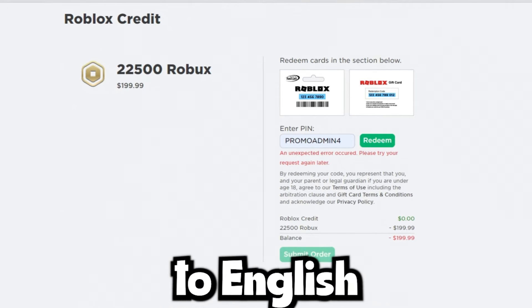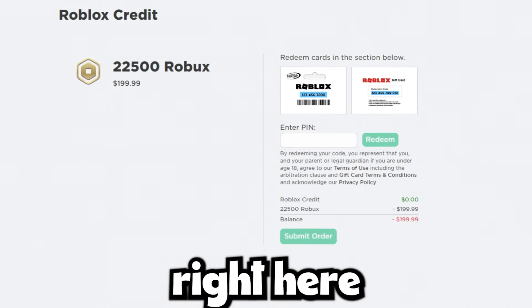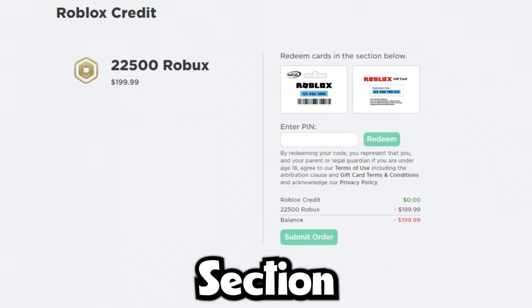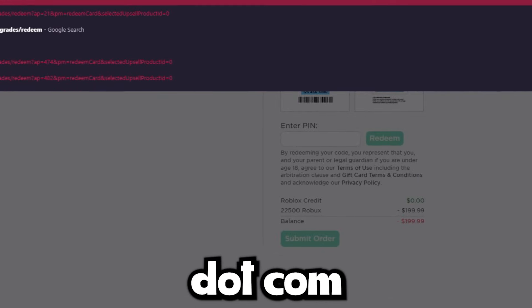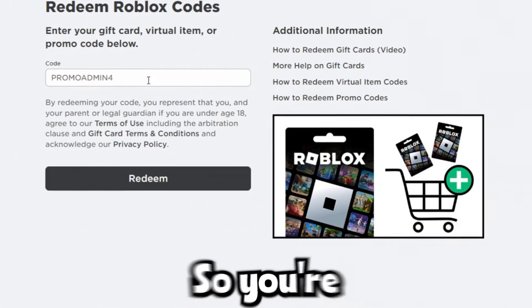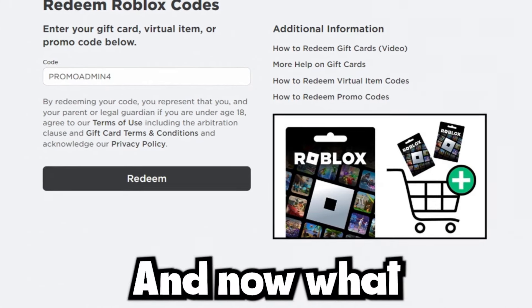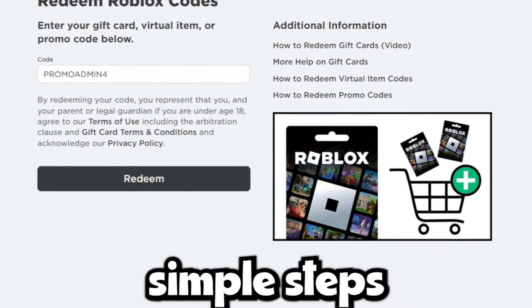Now that you've done that, go back to English one more time and go to the redeem section of Roblox — roblox.com/redeem. Right here you're going to want to put in that code once again. Before we actually put in this code there are a few more simple steps.